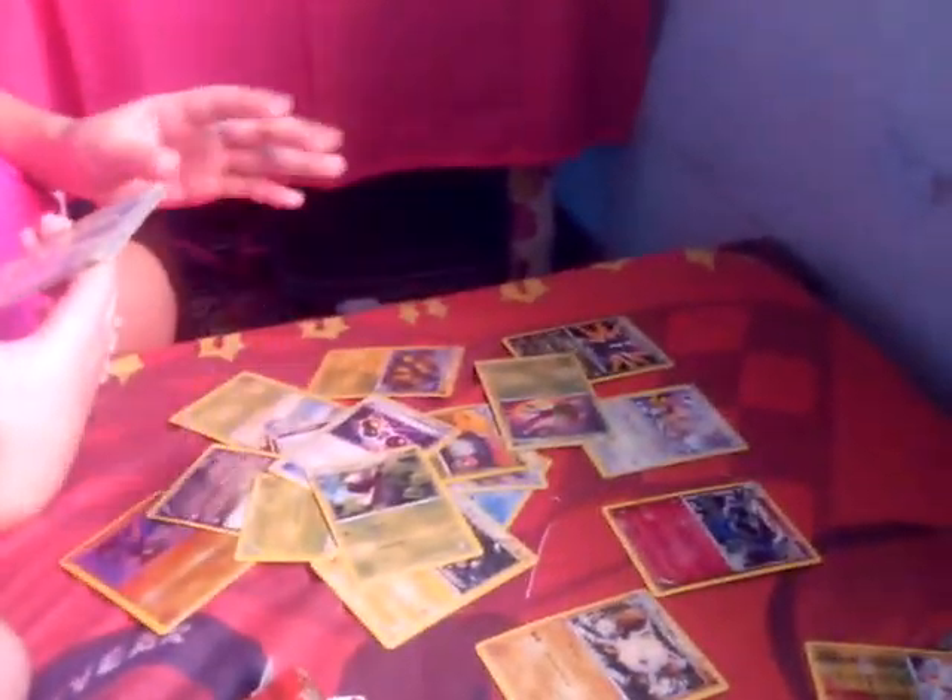We got a Sneasel, a Primeape, we got Flechinder, a Shiftry, a double type, a Volcarona - double type again, special type - and a Galvantula. Oh, we got the same. I got that - an Azumarill, a double type, a Snubbull.